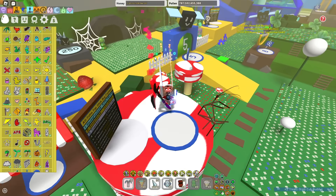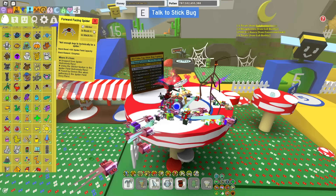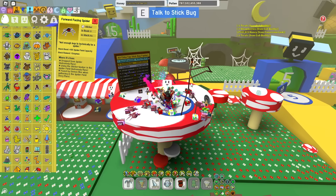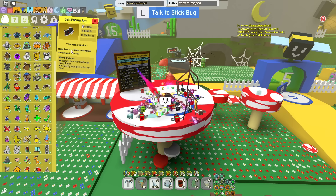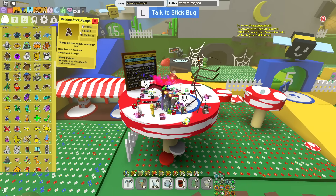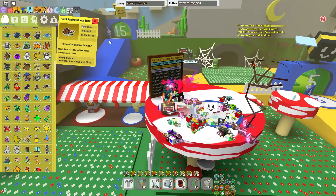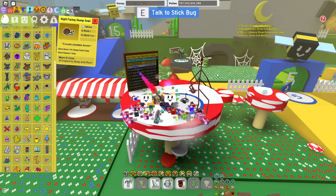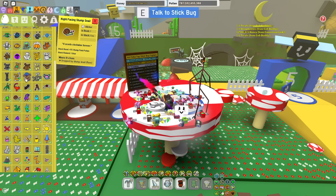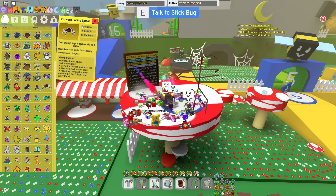For Stick Bug, I am 100% sure that the Forward Facing Spider, the Mantis Sticker, the Scorpion Sticker, the Left Facing Ant Sticker, a couple of Walking Stick Nymphs, and the Right Facing Stump Snail Sticker will all be needed. All of those will most likely be in it because they literally fit the theme of Stick Bug — they're all bugs, and they are leaked there.